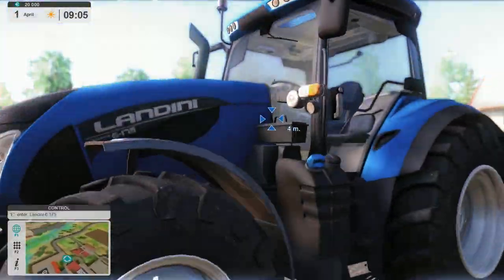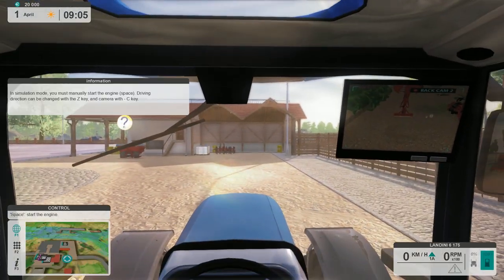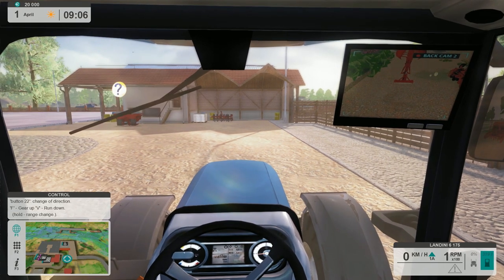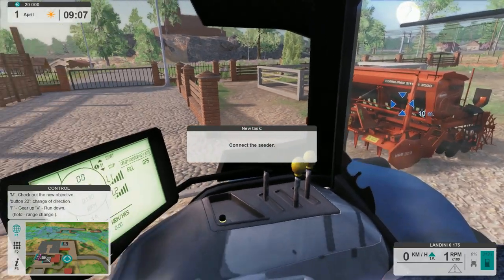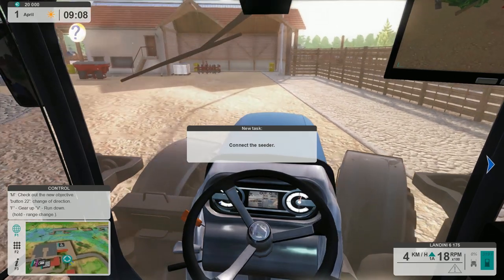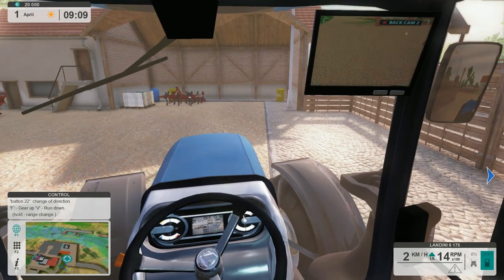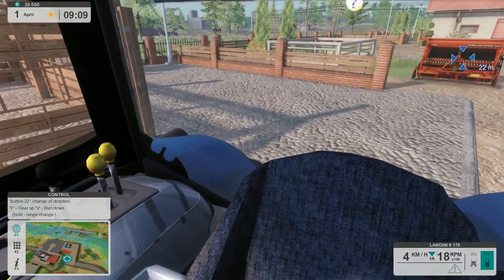Let's go ahead and get started. We're going to head over to our tractor and get in using the E key to enter. In simulation mode, you must manually start the engine by spacebar. Driving direction can be changed with the Z key, which I actually have set up on my steering wheel instead. This is that same Lambini or whatever that we've been using. Alright, we've got to go over and connect the cedar up over there, so let's drive forward a little bit.